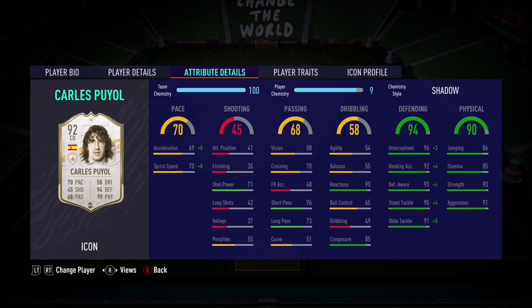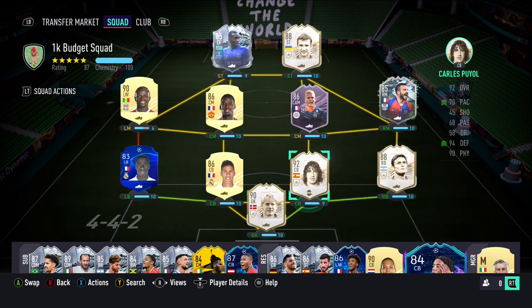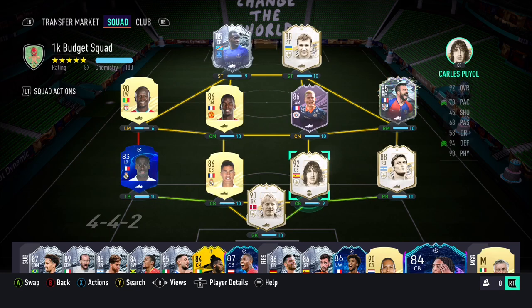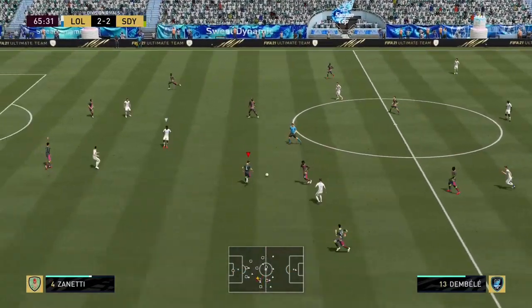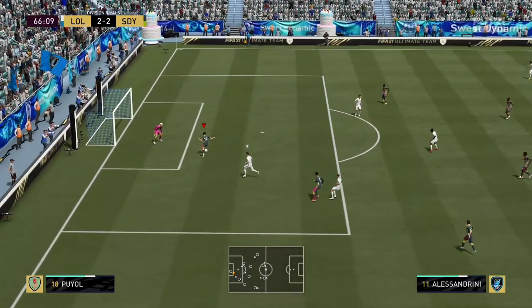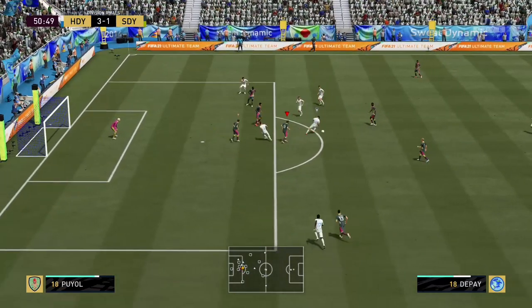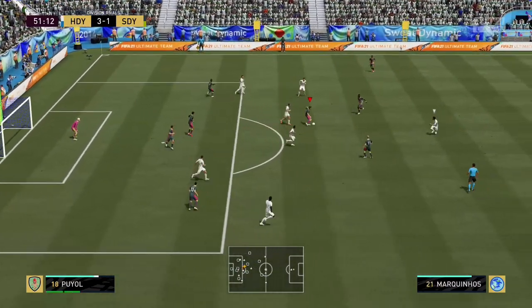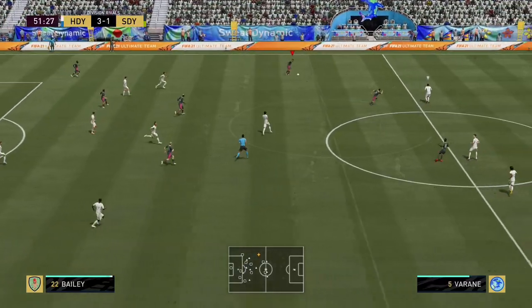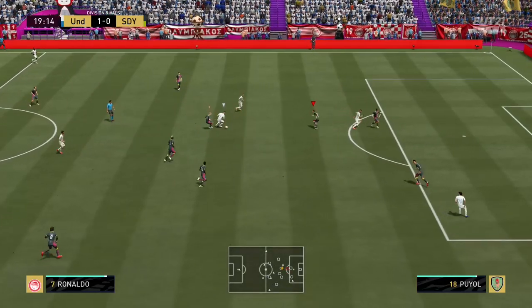We have a pretty good card here — Prime Icon Carlos Puyol, who's never been the most popular card. I'll be honest, I've never really enjoyed him either. I made a review back in like 18 where I kind of bashed him, which was very unpopular. He's never been the most meta — not the quickest, and not really the biggest either. Spanish fans and Barcelona fans love him in the footballing world, but he's never really been a huge option in this game. So we'll get into the stats.